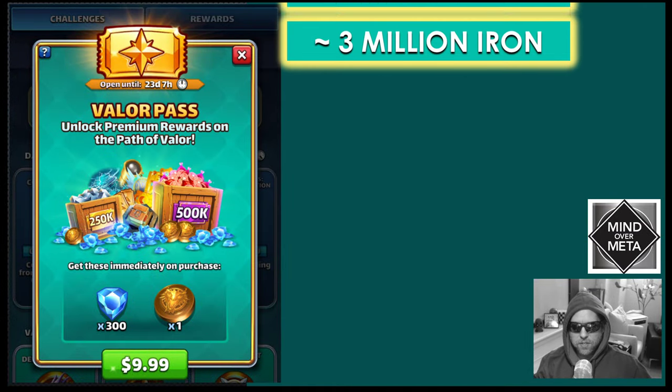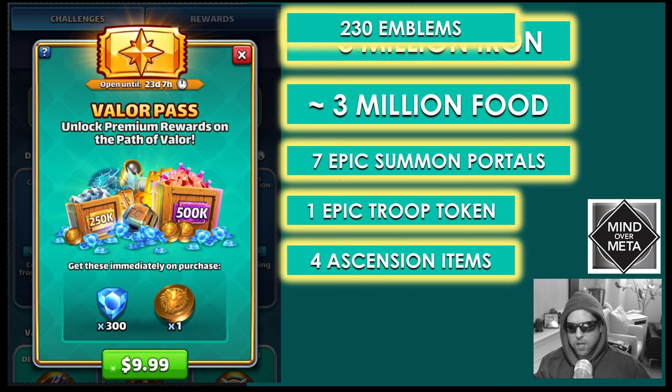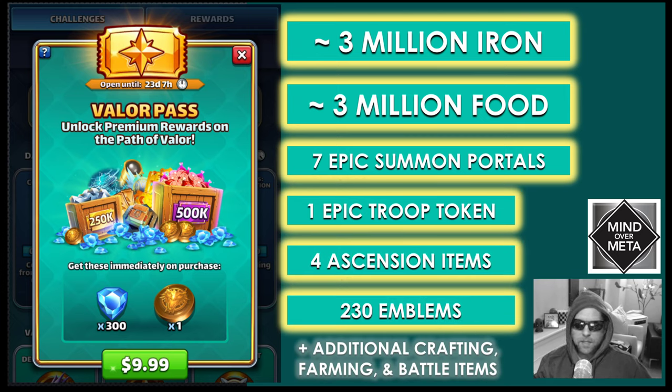The second suggestion is the Path of Valor, which costs $10 to enter. If you go through the full Path of Valor, you're getting 3 million iron and 3 million food, 7 epic summon portal tokens, 1 epic troop token, 4 ascension materials, and 230 emblems, plus a lot of various crafting, farming, and battle items. You can easily look at the Path of Valor in the game to see all the other rewards.